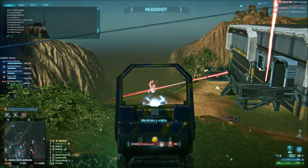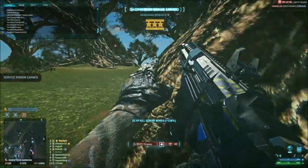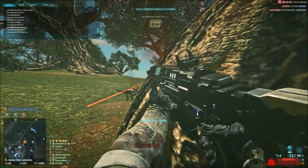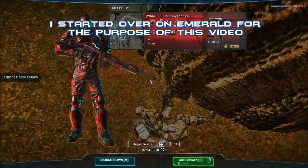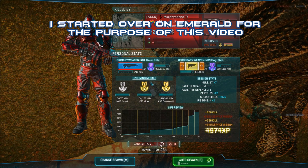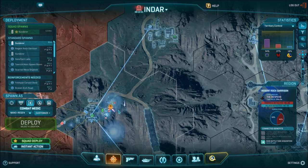By playing Medic all the way through you will earn certs not only for levels but also for kills, heals, revives, and ribbons, which should shorten the process. I'm playing New Conglomerate on Emerald but this build will work for all factions. It's always worth having a well-made Medic — it will allow you to support hardcore squads and also grind certs for the future.